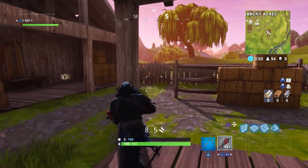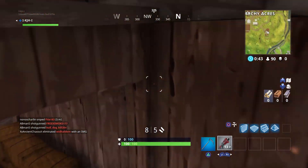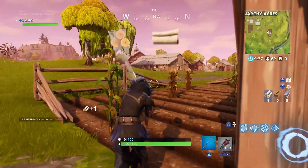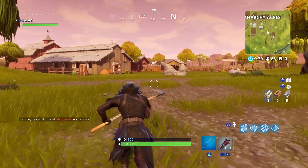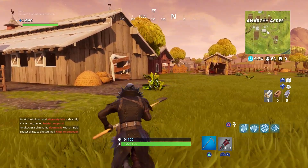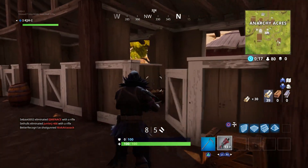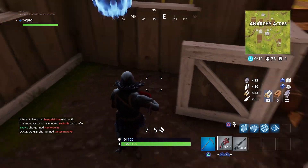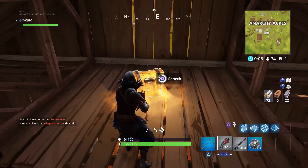Let me just see if I can get any sort of better weapons than a grey tack shotgun. There's not even gonna be a chest in here, is there? Well, that's all I wanted - I didn't want anything better than that anyway. So basically we're using the new Builder Pro. And supposedly all you need to do is tap on L2/R2 and L1/R1 - so basically L2/R2, because that's the stairs and the ramps. There's a guy that just went in here. I didn't mean to put that down - I'm just not used to this setup yet.